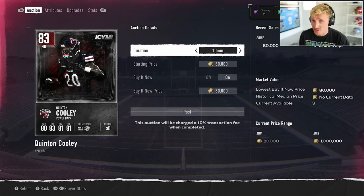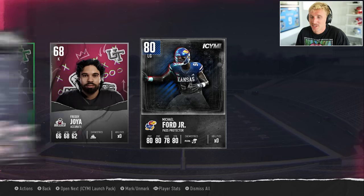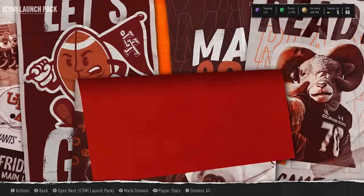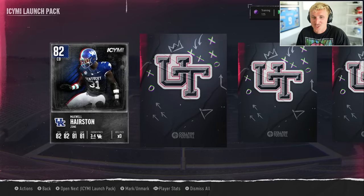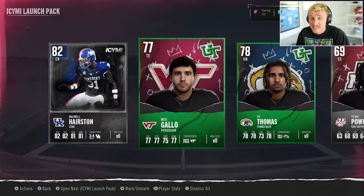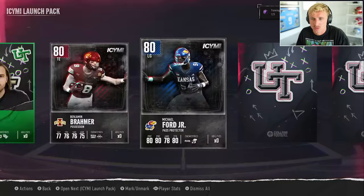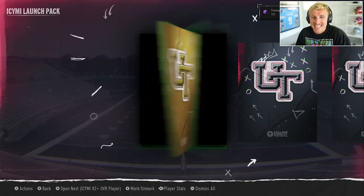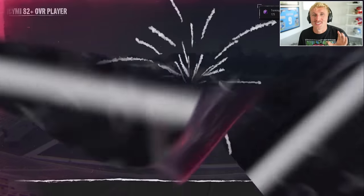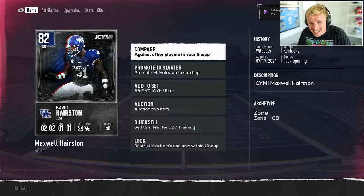Terrian Stewart — not only is he a little bit bigger, but he's faster too. There's not a lot on the auction house. Looks like he can sell for $80,000. We also got Michael Ford, 80 left guard — I'll hang on to him and put him on the squad. Then a little animation here — Maxwell Hairston, 82 corner out of Kentucky. That's the In Case You Missed It animation. If you see that animation, you didn't pull something crazy. A little dupe already. We do get an 82 punter. So far, best is the 83. Back to another launch pack — our guaranteed 82-plus. We get a Hairston again.